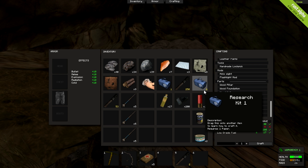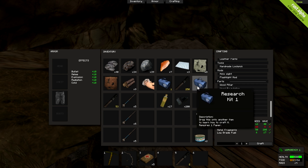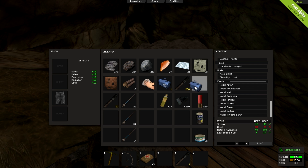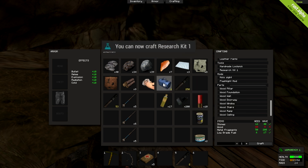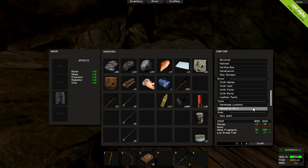Research kits aren't easy to come by. However, if you find two and get to a workbench, hold down shift and then drag one onto the other one — you can now craft a research kit. You'll find it in your list here under tools, and it shows you what you need: low quality metal and leather.